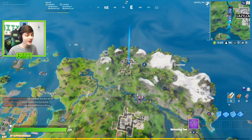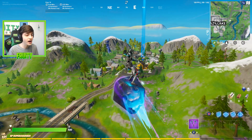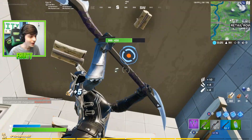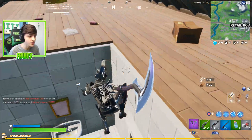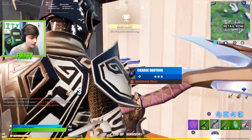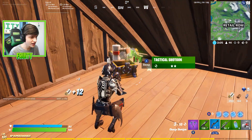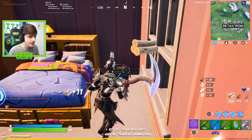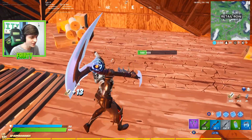We're going to land at Retail Row. We're very close to leveling up and we have XP supercharged. We've already got some shield and one of the new charge shotguns — I really like them if you can use them right. We got an upgrade on our shotgun from a chest, already have maximum minis, and picked up a big shield.